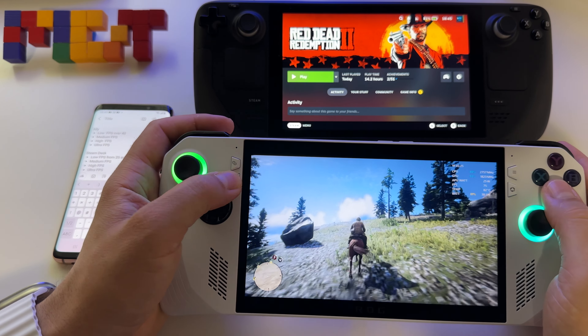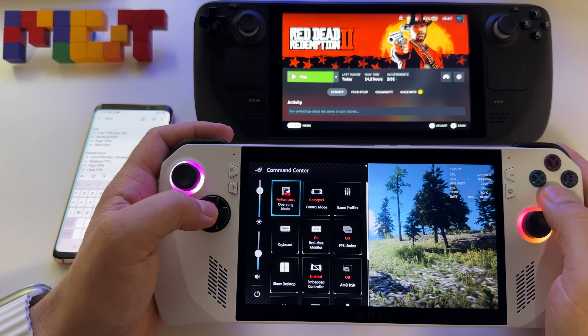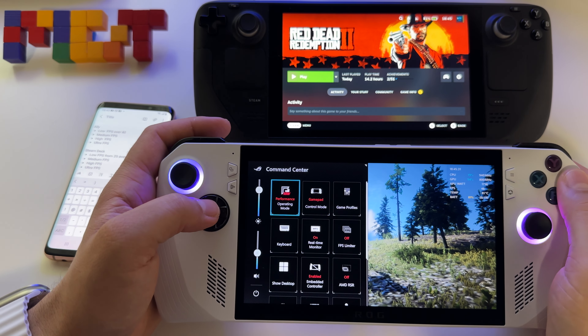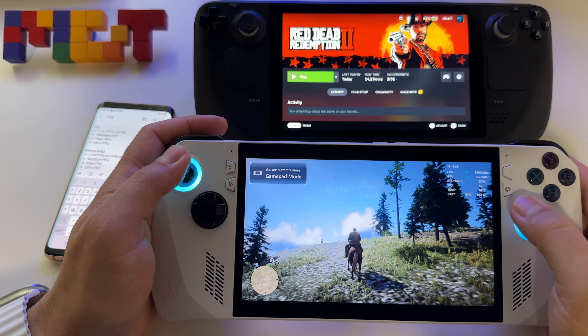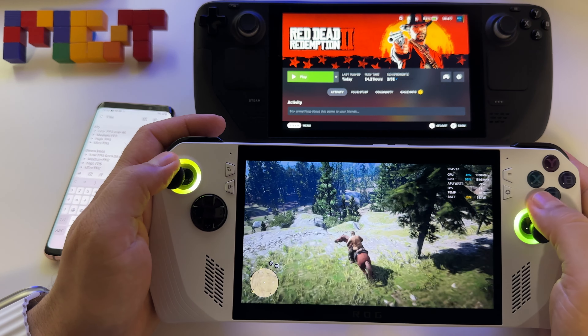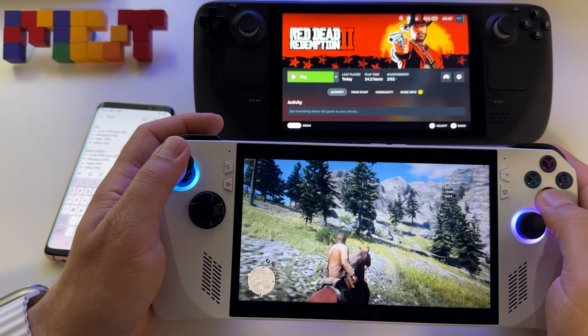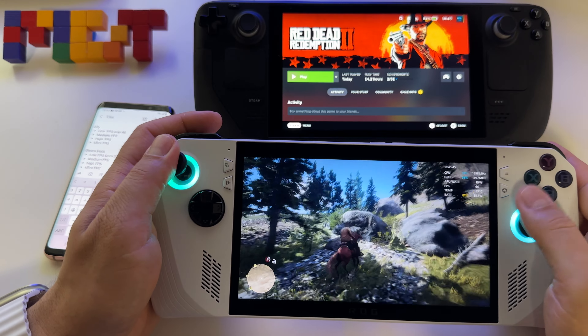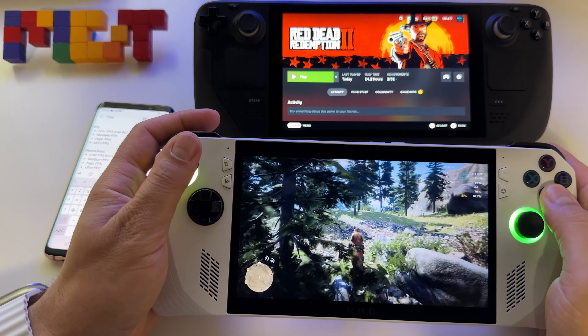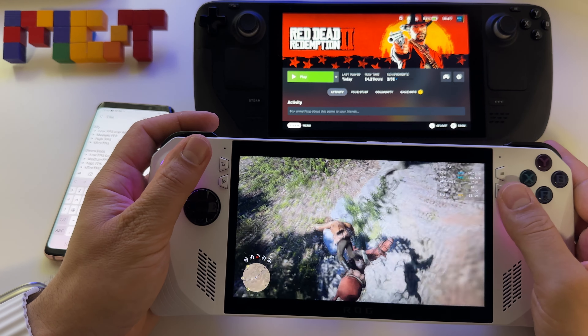With turbo mode we get 80 frames. Let's see it with performance mode and see what happens. With 20 watts we get 66 frames, which is pretty nice.